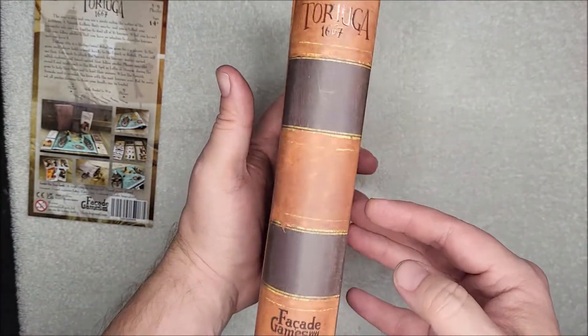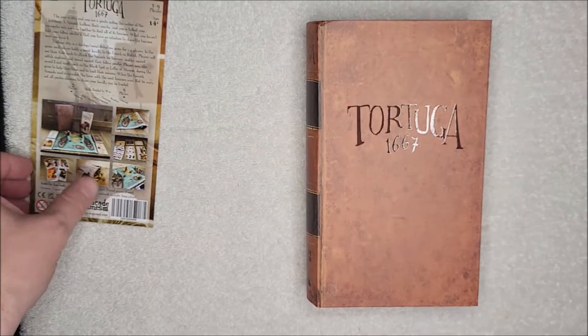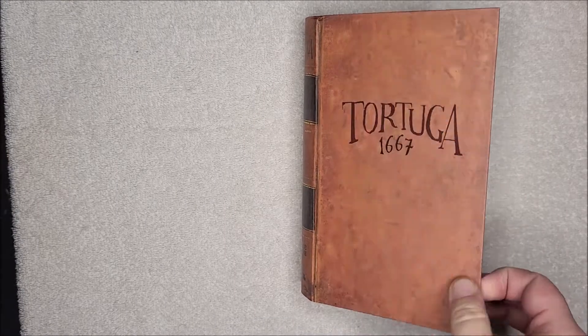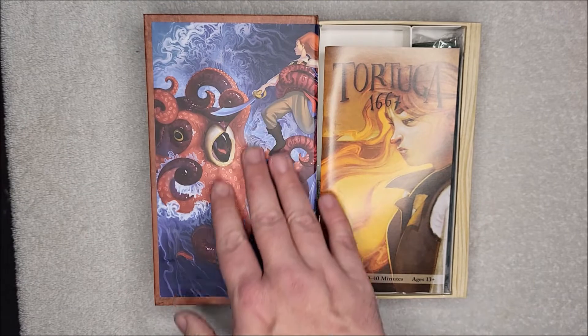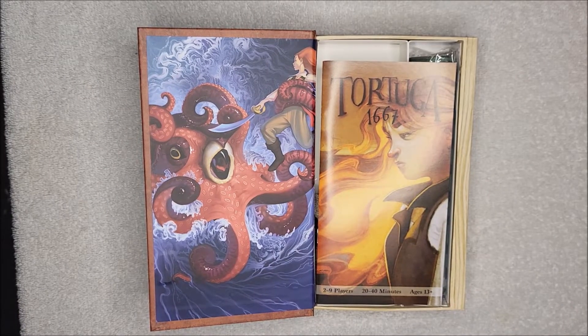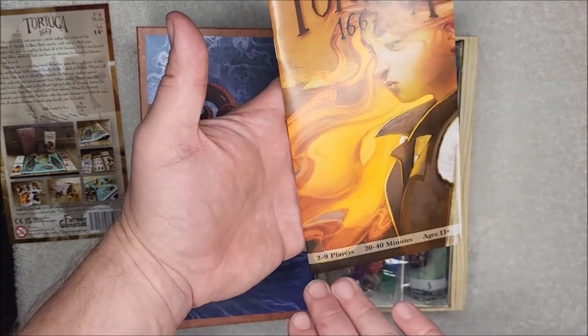This is Tortuga 1667, book 2 in their Dark City game series. In this particular game, the year is 1667 and you are a pirate sailing the waters of the Caribbean. There's a nice killer octopus art cover. A Spanish galleon floats nearby and you've talked your crewmates into working together to steal its treasure — but you have no intention to share it. This is a strategy social deduction game, with 2 to 9 players, 20 to 40 minutes, age 13 and up.